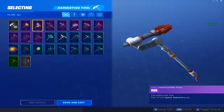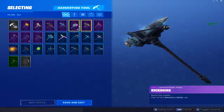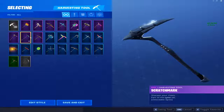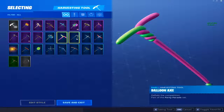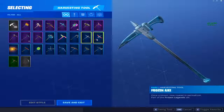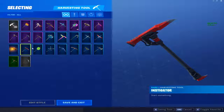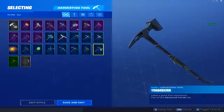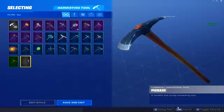Onto pickaxes: we have Bite Mark, Eva, Onslaught, Permafrost, Rainbow Smash which I use a little bit, Reckoning, Rift Edge, Scorcher, Scratch Mark, Trusted Number Two, Abominable Axe, Balloon Axe, Crowbar, Frozen Axe which is the one I use right now, Gale Force, Guiding Glow, Incendiary, Lollipopper, Leg Axe, Positron, Salty, Smash Up, Tenderizer, the Inaugural Axe which came with the Reflex skin, and the Default Pickaxe.